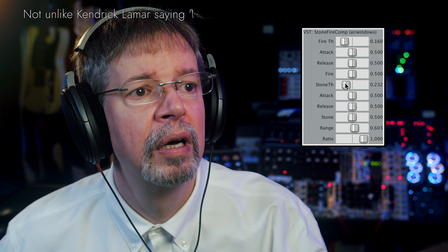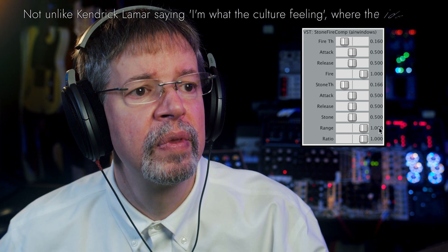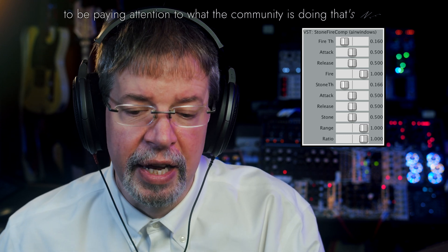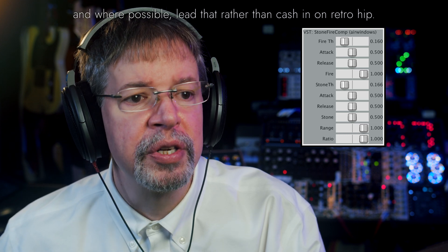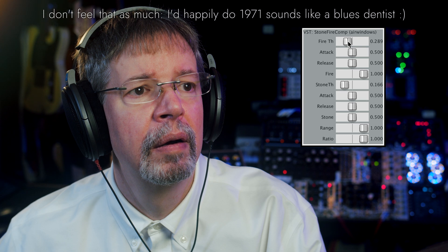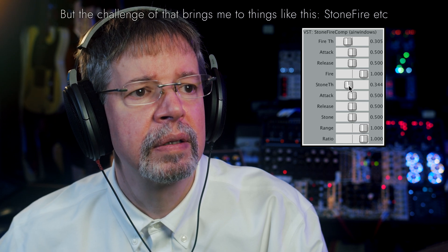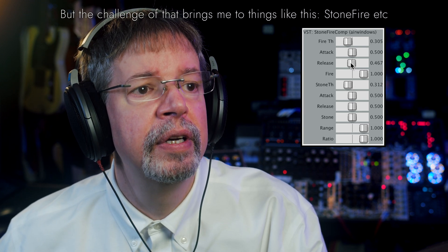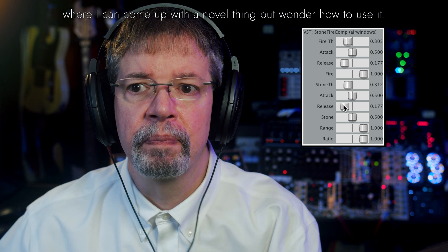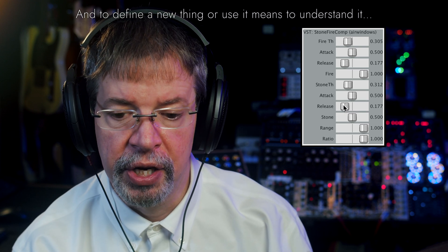Both of these channels are being compressed individually. We can exaggerate it even more, find the stone threshold, and boost the outputs. So now what we've got is something a little different because it's like a multi-band compressor. The harder we push this compression — I can let it back up a little bit — we're doing aggressive compressing, and we can juggle the release to speed that up. As an end result we wind up getting a multi-band compression-like behavior.